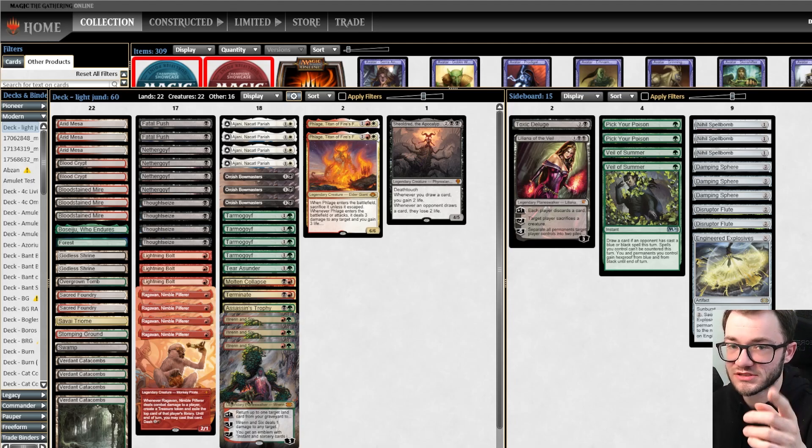We're bringing in Lily, Deluge, Engineered Explosives. I want to bring the Disruptor Flute against Nardu itself in case they have the combo. Ren and 6 is shockingly bad - cutting two of those. Ragavan is also pretty bad in a matchup where opponent has Spellskite. Pick Your Poison could be good - I can get rid of Spellskite or get rid of Nardu without actually targeting it. I think Pick Your Poison might actually be better than Ren and 6, which sounds weird but we'll see how it goes. Terror Thunder Sunders - not great, cutting that.